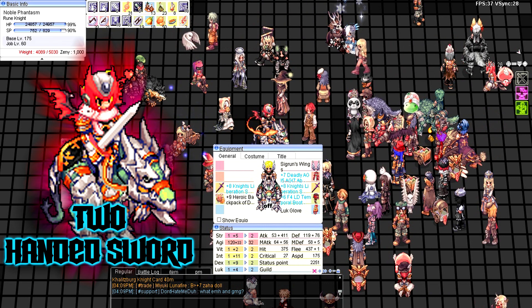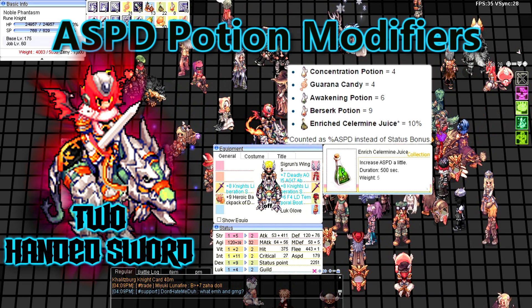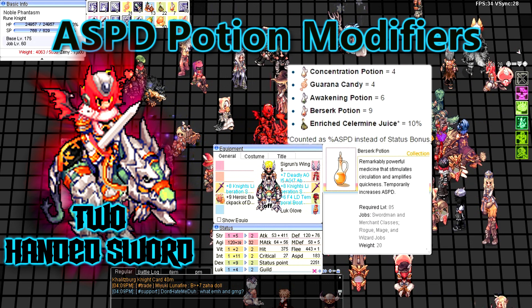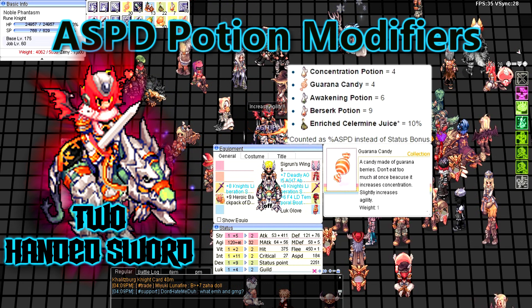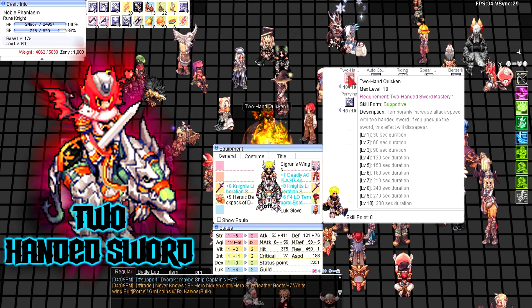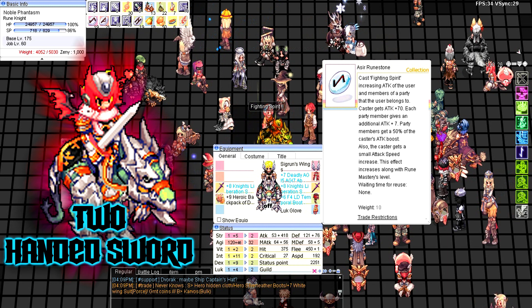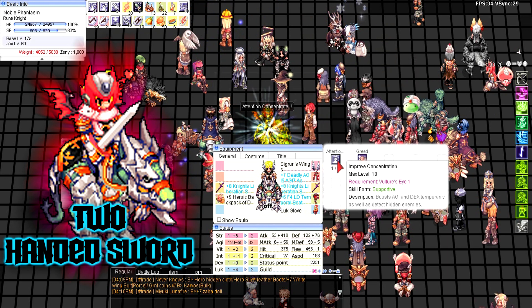Food and attack speed potion modifiers: plus six stat food, Enrich Kale Lemon Juice, Berserk Potion, and Quarana Candy. Skill modifiers: Two Hand Quicken, Fighting Spirit, and Attention Concentrate.